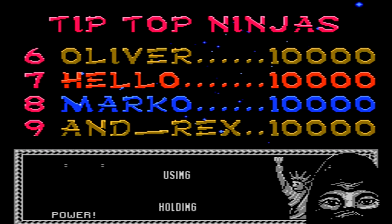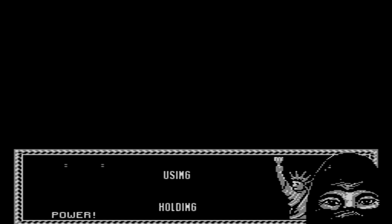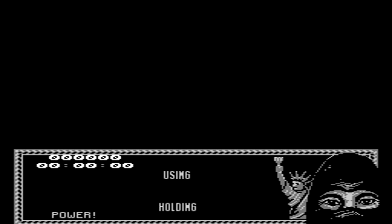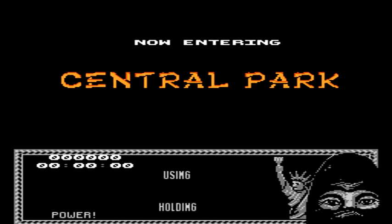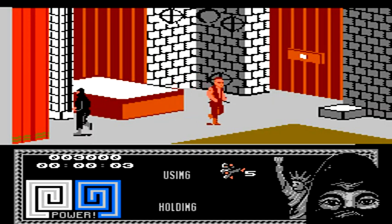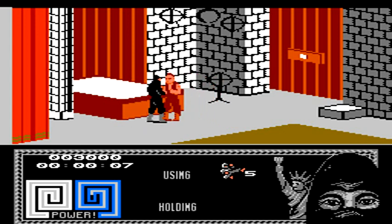You start off by selecting either a new game, or you can use a password to continue where you may have left off, as well as turn the music on or off. As we start the game, you'll have to get used to the controls, as they're going to take a while. The isometric look is much better on PC, and getting used to the directions on the Nintendo D-Pad will take you a little bit. Basically, left, right, up, and down are kind of reversed while moving through this game.